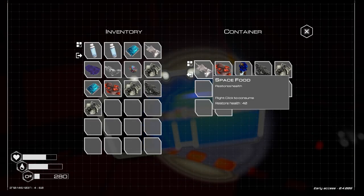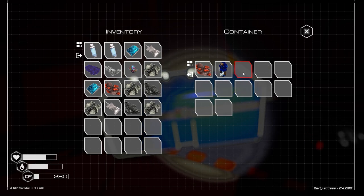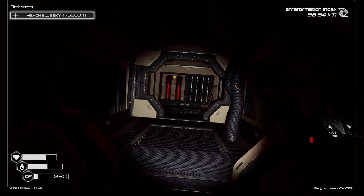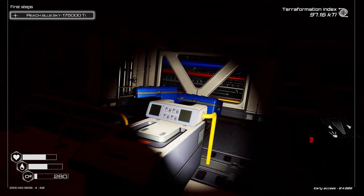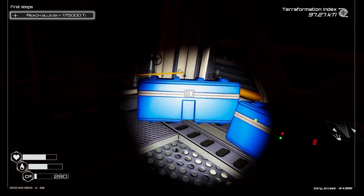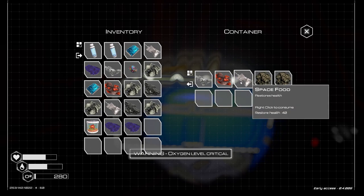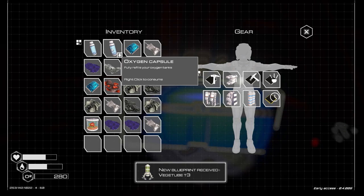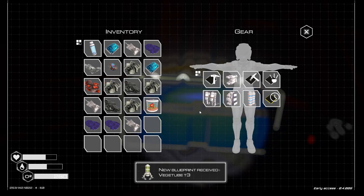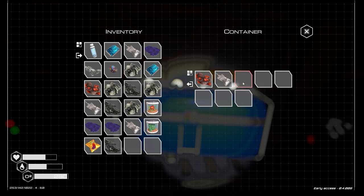Okay, space food. I don't know if I'm going to be able to carry all of this stuff. I'll leave behind the resources that are not as rare. I've got a couple of crates here — more fabrics, more seeds, more space food. And a new blueprint — Veggie Tubes Version 3, just in time as we've found some more seeds.